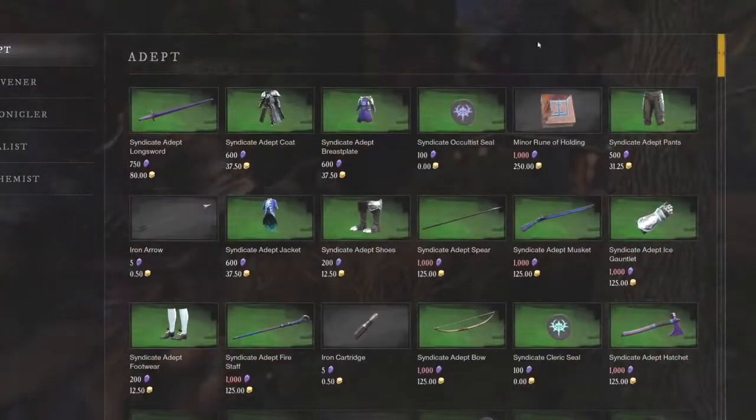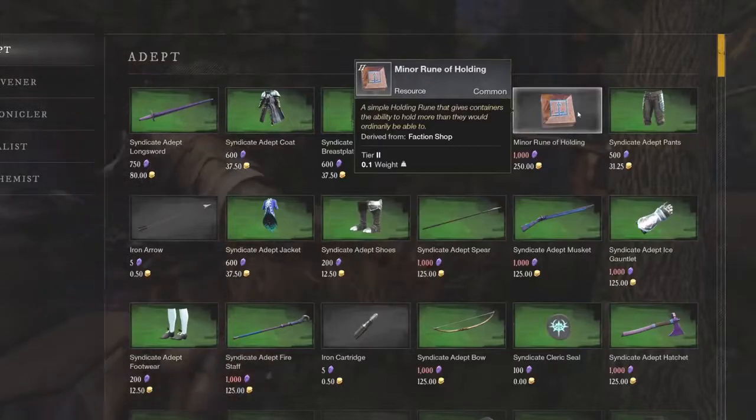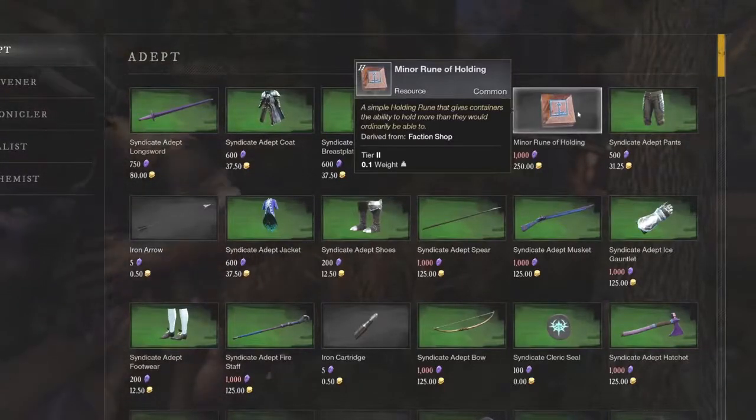A lot of you have probably used the Minor Rune of Holding before, or maybe never heard of it. The Minor Rune of Holding is used to create bags in New World — something everybody needs, especially when gathering since you'll want a bigger bag with perks. A lot of people use this to craft bags and make money, and the biggest way to make gold with faction missions is buying up these Minor Runes of Holding.